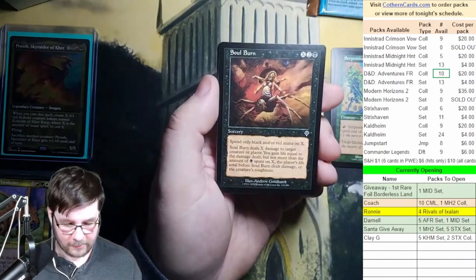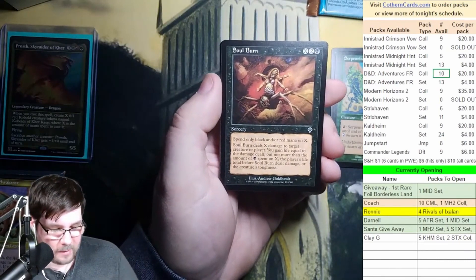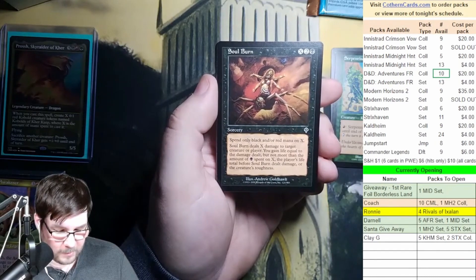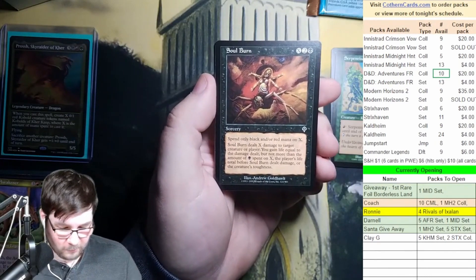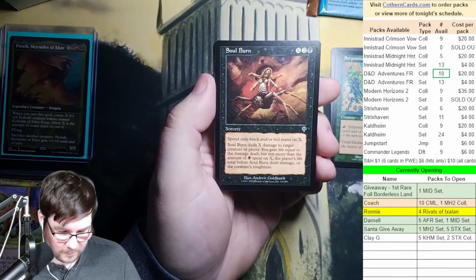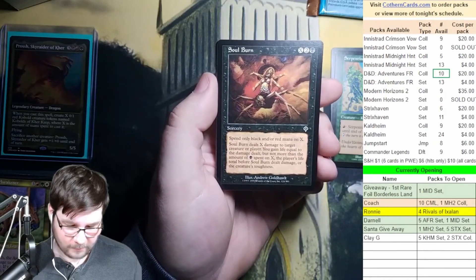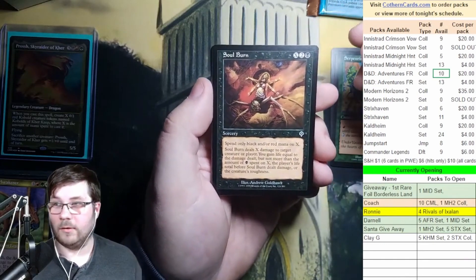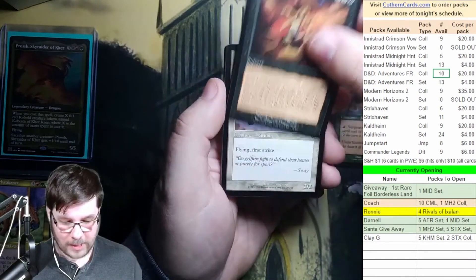Soulburn — definitely played this too. Only spend black or red mana. Deals X damage to target creature or player. You gain life equal to the amount of damage dealt, but not more than the amount of black mana you spent on it. That's a lot of words. It was X, 2 and a black — so it wasn't just X.